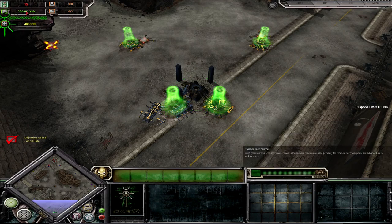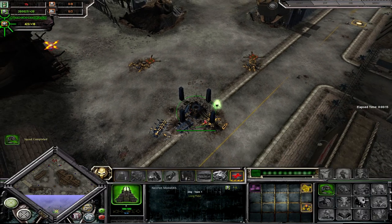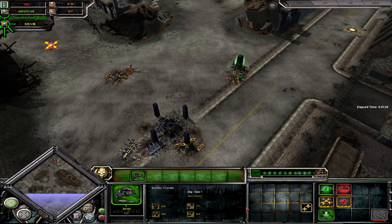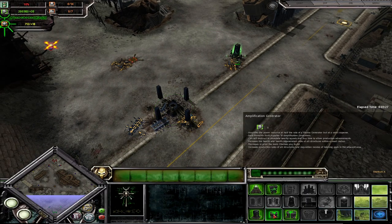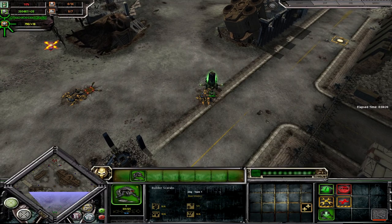A few things to note when you load into a game as Necrons. First of all, power — no requisition, just power, everything's power. Then, instead of requisition, you have this time bonus. So if I were to build a Scarab and send it out to capture a point, and if I were to put an Obelisk on that point, you see it went from 1% to 10%. This is very important to Necrons. This time bonus gives you research time, recruit time, it speeds up how fast your Scarabs can build, it reduces the cost of amplification generators. You need to get this as high as possible, especially in the early game.